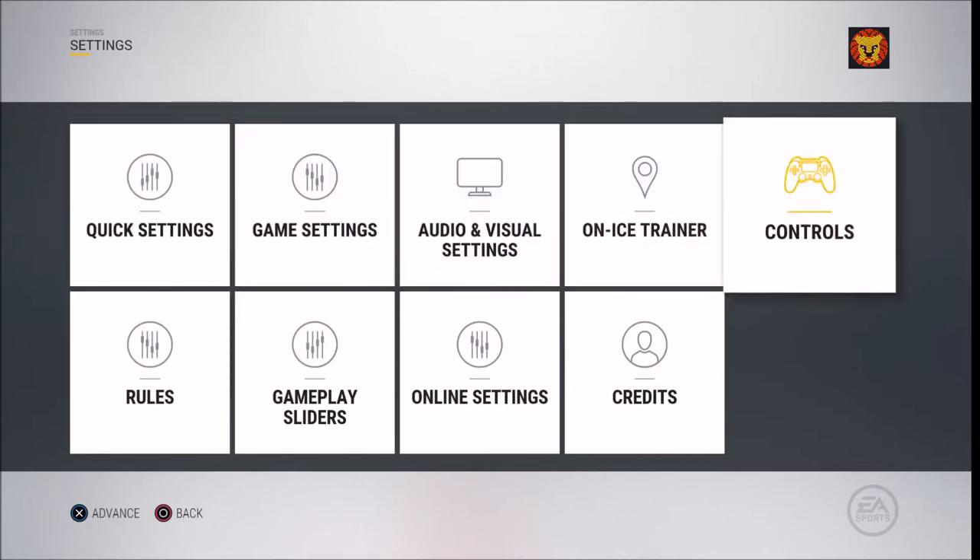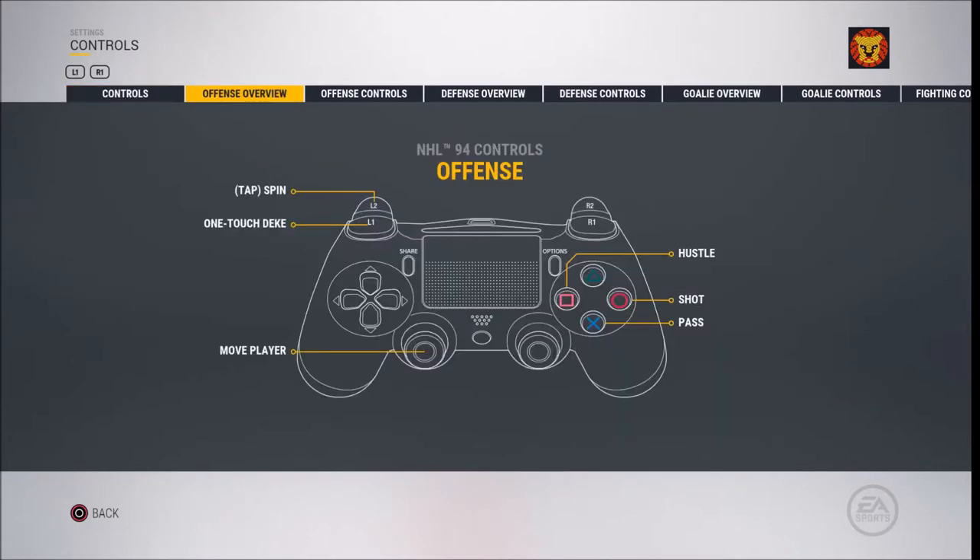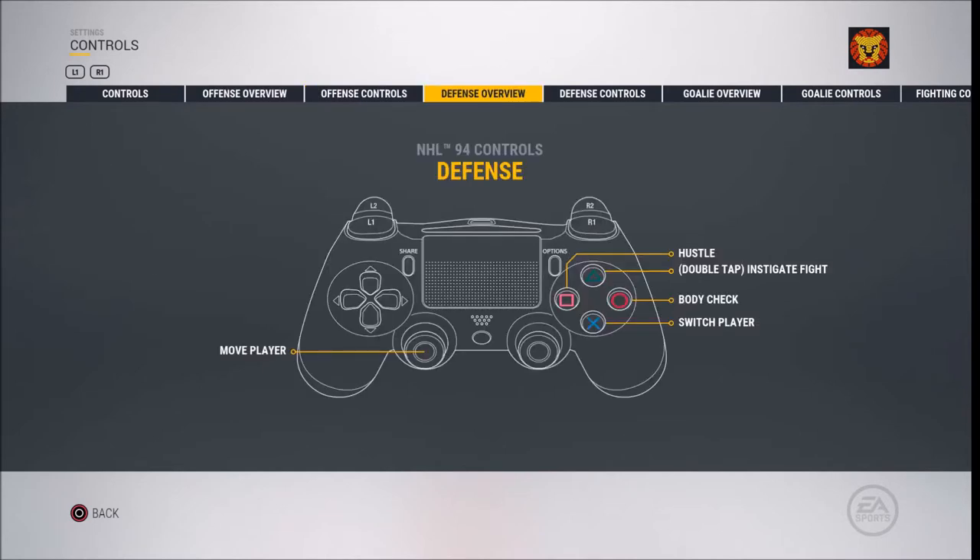The offensive controls include the left analogue stick for movement, square for sprint or hustle, X for pass, and circle for shoot. The defensive controls use square for sprint, X for change player, and circle for body check or tackle.